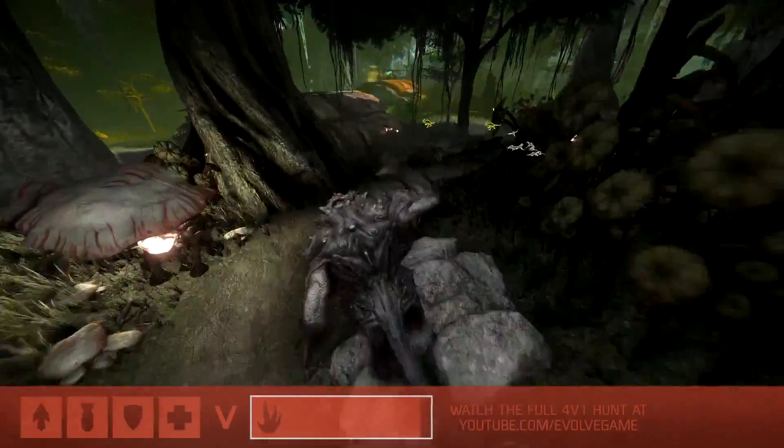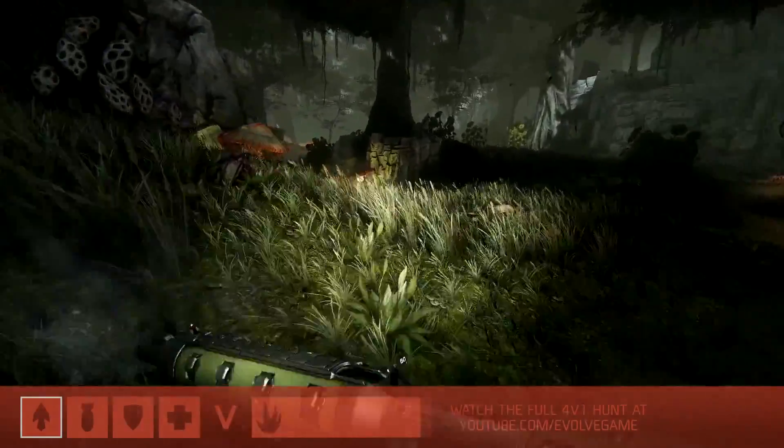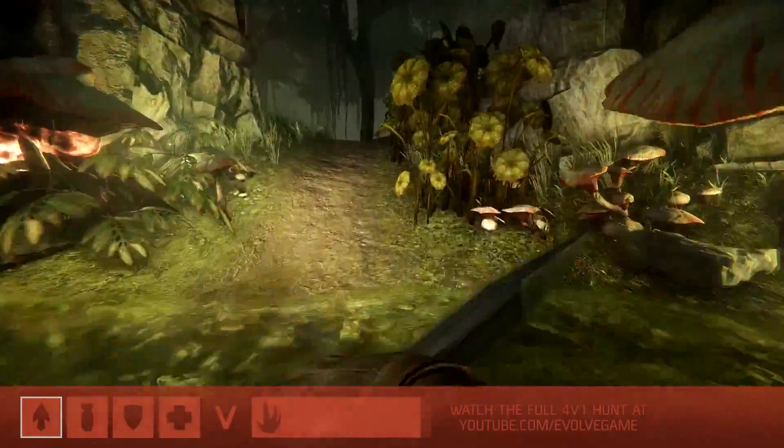It looks like Griffin's peeled off from the rest of the pack, and that's a pretty common tactic for the hunters to use — where the rest of the team flushes the monster out and Griffin's able to trap him in that mobile arena. So it's a risky move, but a lot of times it pays off, especially in the early stages of the game.